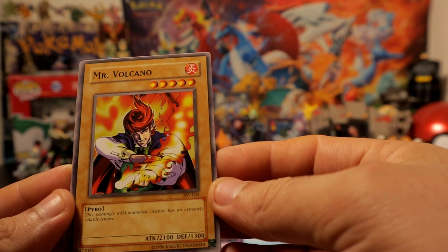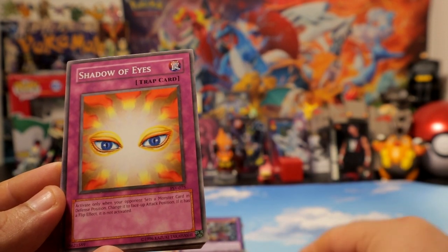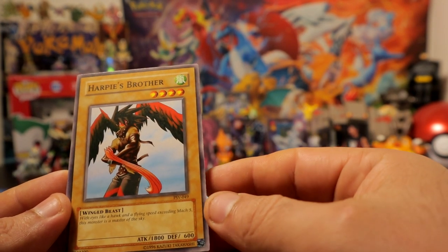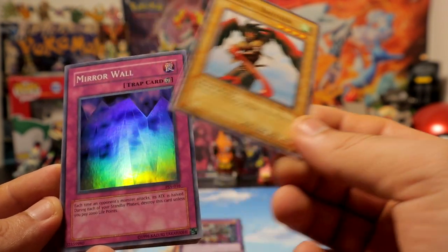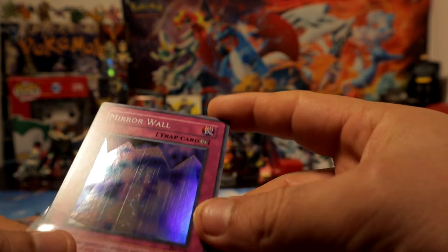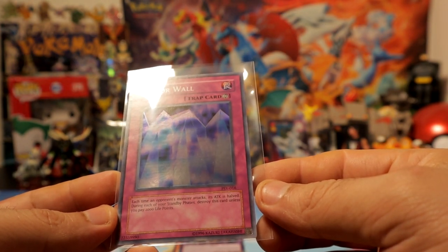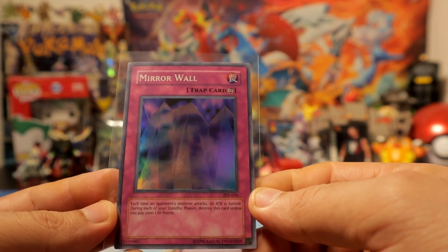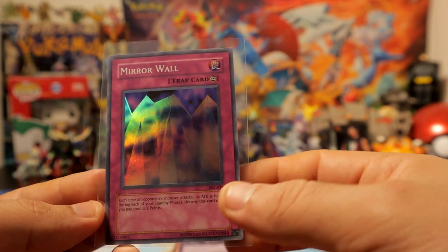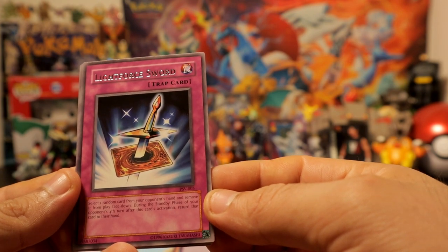Let's see what we have here. Mr. Volcano — 2100 attack for one sacrifice, not too crazy for old school for sure. Shadow Ghoul — I think I used it, not 100% sure. Karbonala Warrior. Whoa, no way — no freaking way — Mirror Wall! Who didn't use this card? I think I did, definitely. I might be thinking of another trap card but I think I definitely did use this one.